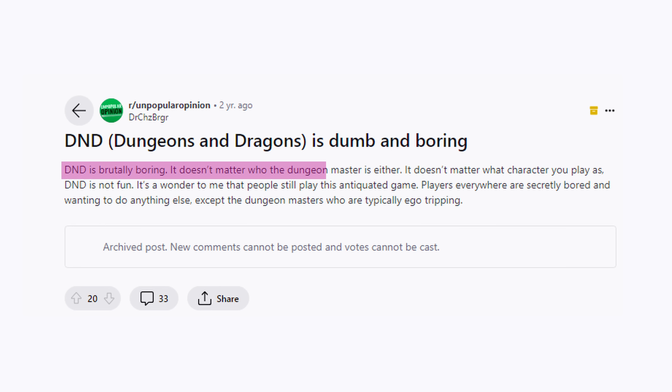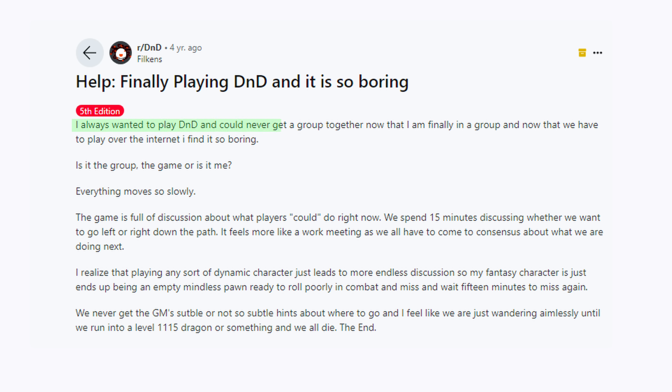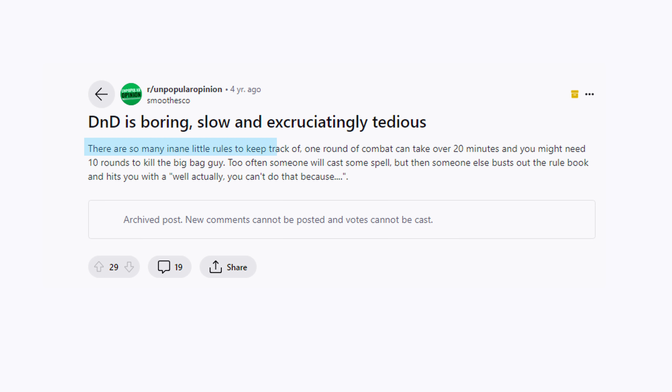Before getting into more tips from Brennan Lee Mulligan, Matthew Mercer, and Aabria Iyengar, while researching this video I found something pretty interesting on Reddit — a pattern. Multiple posts from people who simply find D&D boring: 'D&D is brutally boring. It doesn't matter who the dungeon master is. It doesn't matter what character you play — D&D is not fun.' And: 'Players everywhere are secretly bored and wanting to do anything else, except the dungeon masters who are typically ego tripping.' Another post: 'I always wanted to play D&D and could never get a group together. Now that I'm finally in a group playing over the internet, I find it so boring. Everything moves so slowly. There are so many inane little rules to keep track of — one round of combat can take over 20 minutes, and you might need 10 rounds to kill a big bad guy.'